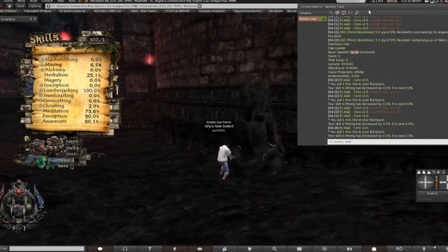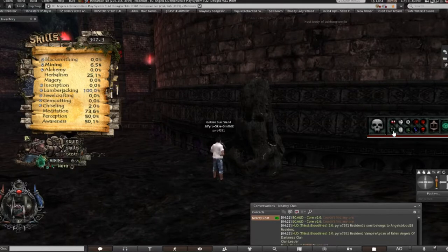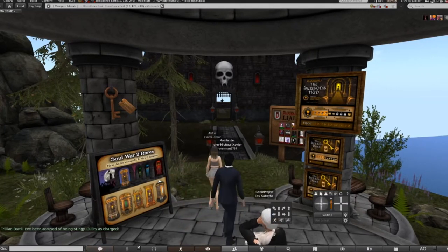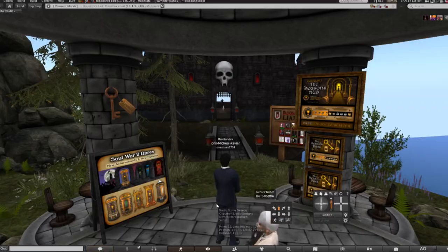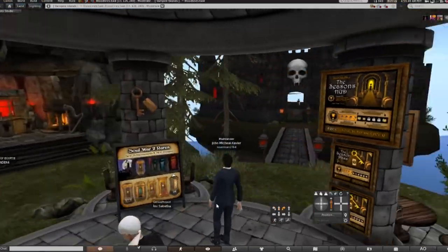The first thing you need to do is get the HUD, which is right here. You need to get this down at Bloodlines East, which is the vampire side. Let's go ahead and head on down there. We are now down at Bloodlines East — the link will be in the description below.